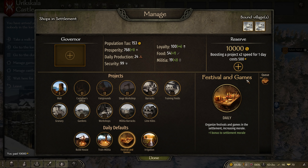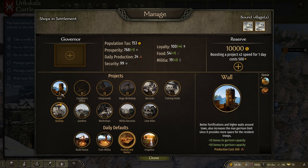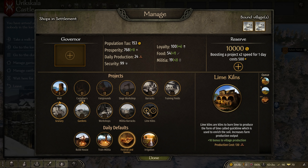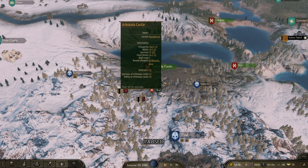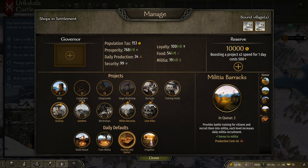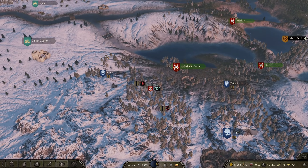This is the first place I've taken with decent food already — the food infrastructure isn't too bad. We'll make sure they're doing festivals and games. No governor needed here for now. Let's add a garden and a lime kiln — probably the best starting buildings. The garrison is now at 76 defenders, not bad. We don't have a militia barracks yet, so let's get that going for daily militia recruitment to keep numbers climbing.